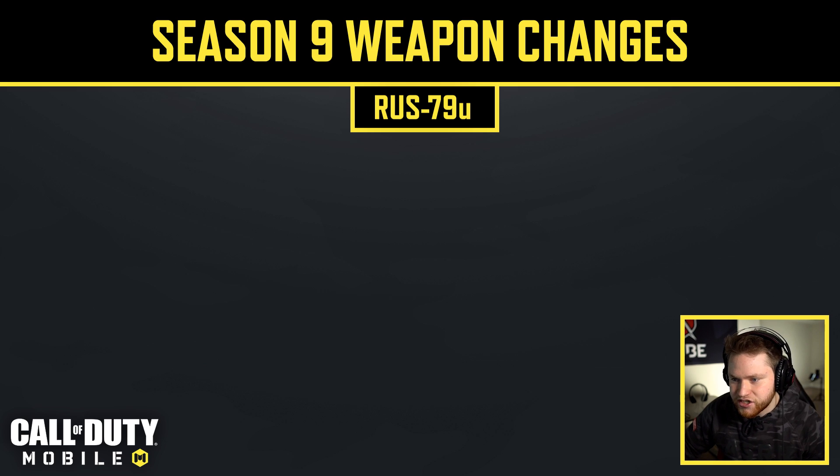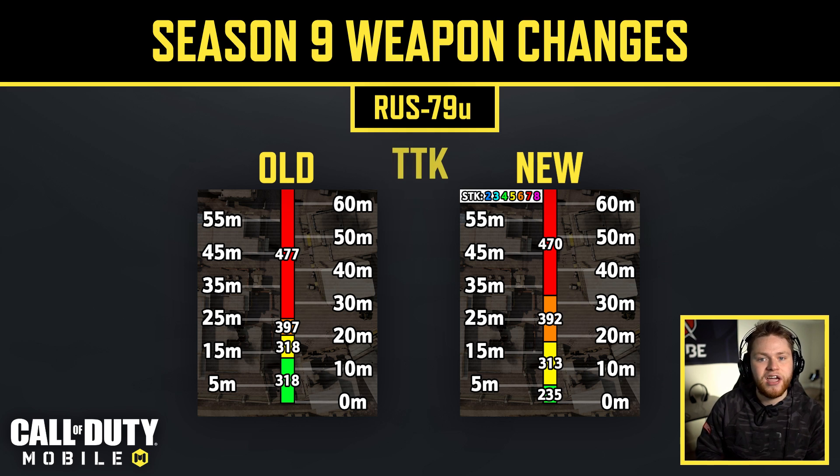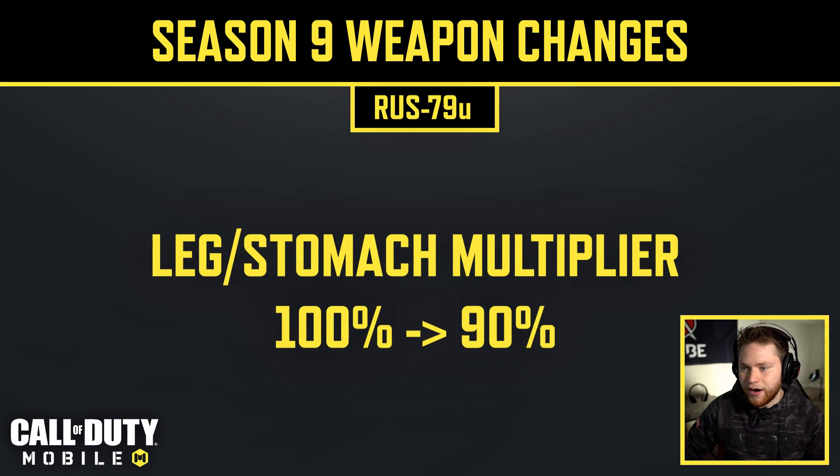The RUS got quite a few changes. The biggest is that it can now 4-shot up to 5 meters, making it an even better aggressive weapon. The second damage range, up to 18 meters, was buffed from 22 to 24 damage. Beyond that, damages were reduced — similar to the AK-117 treatment of better close range, worse long range. Leg damage was also reduced from 100% to 90%, so aim for the upper body.